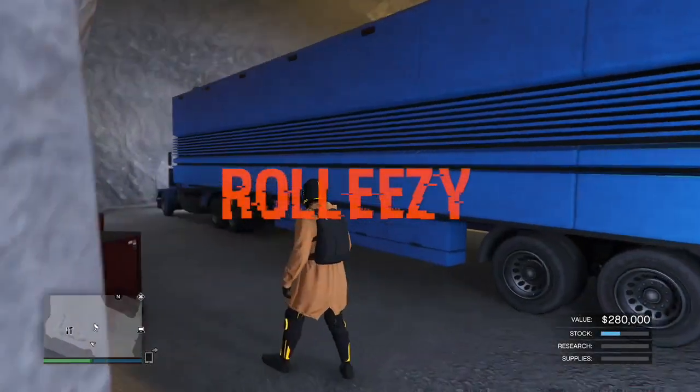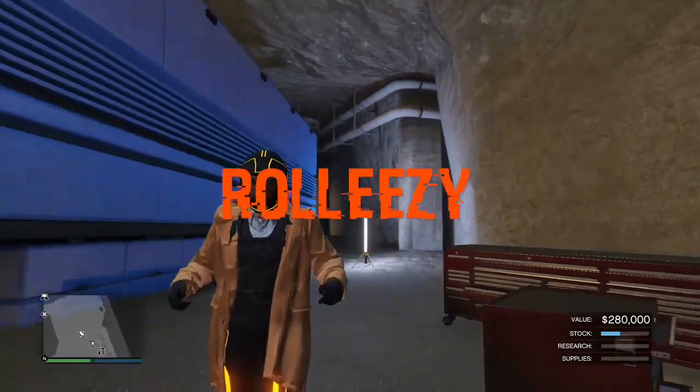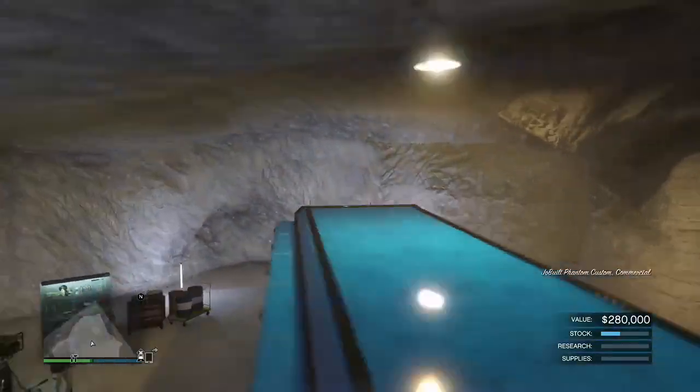Hello gamers, my name is Roleazy and I'm back today with another solo money glitch video. This video is the same glitch I posted last night, but last night was using the run method and the RH8. This time we're still gonna have the RH8, but we're gonna use a caddy instead to get glitched out, and this is gonna be called the caddy method.